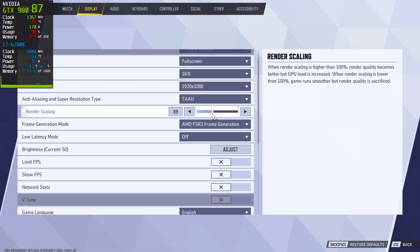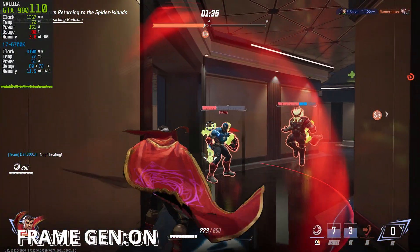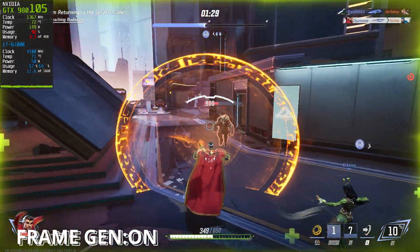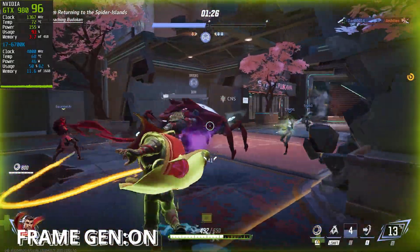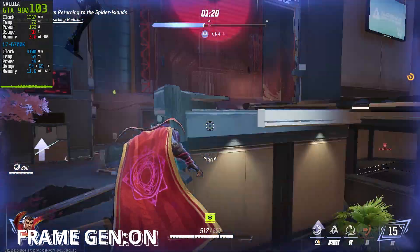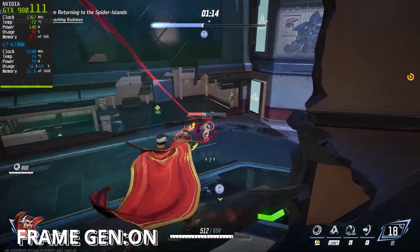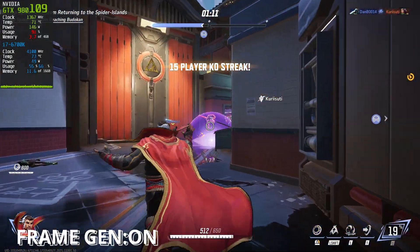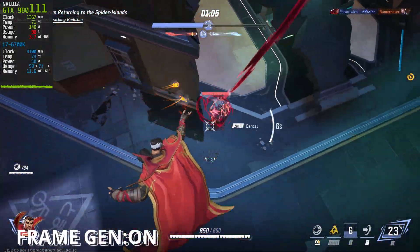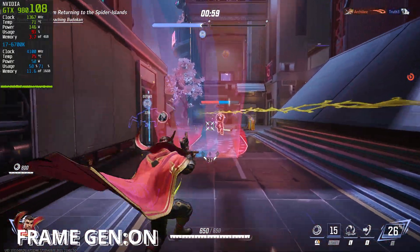Next, we adjusted the resolution scaling from 100% down to 70%. This tweak added about 10 to 15 FPS to the game — a minor improvement compared to the boost from frame generation. However, for those of you running lower-end GPUs, every bit counts. With 70% scaling, you will start to notice some compromises in the visuals, particularly with model textures — they look a bit less detailed and polished, though it doesn't take away from the overall fun of the game. The game's art style does an excellent job of masking these visual issues, making them much less distracting than they might be in other games.